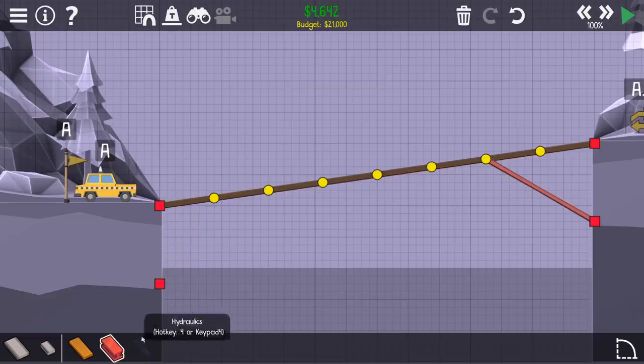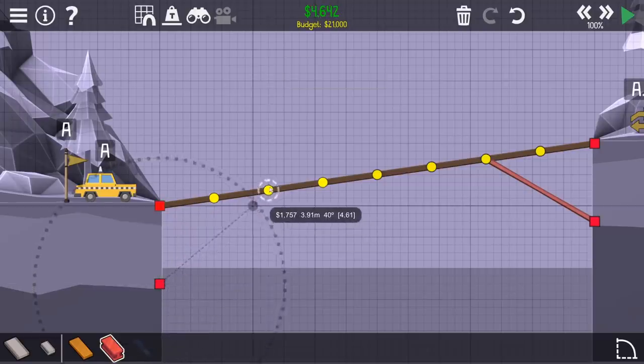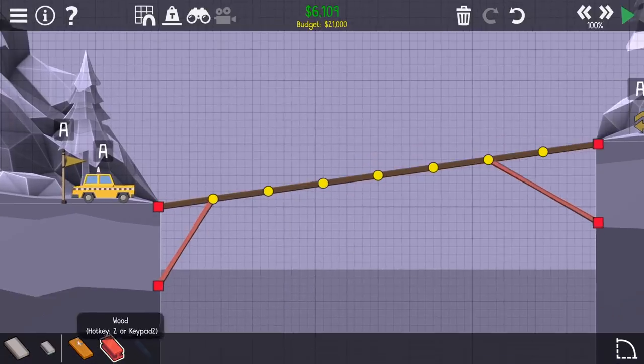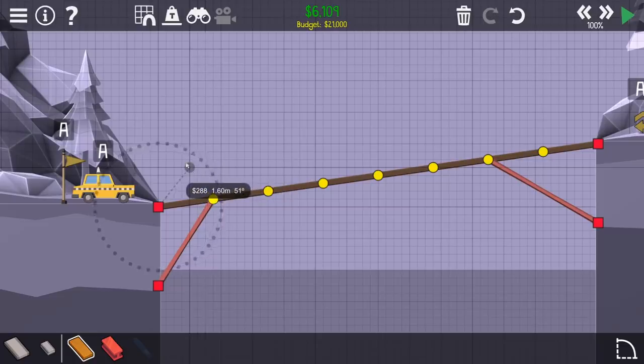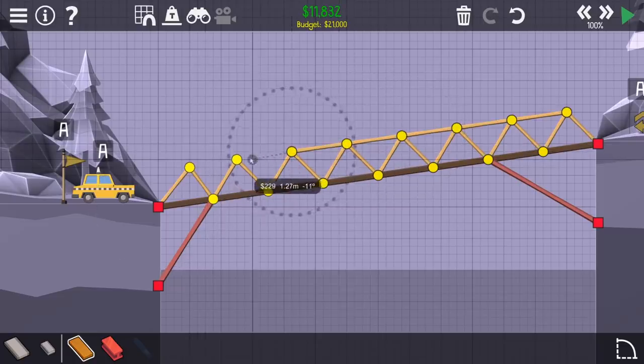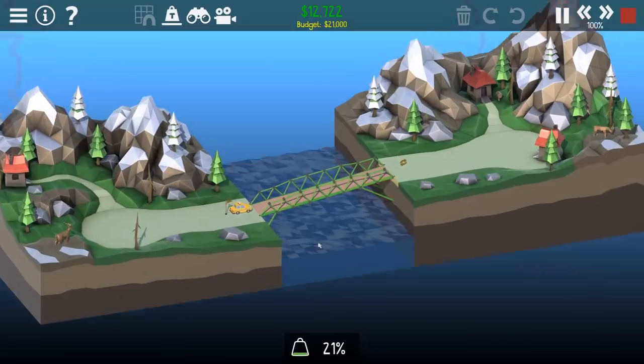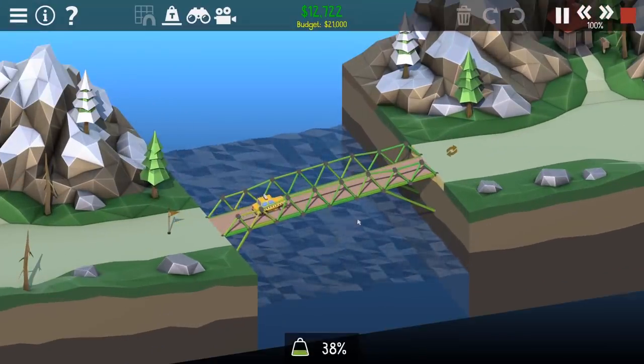Will this beam reach? Oh, this one doesn't reach. Okay, I think this is gonna be pretty easy. So we have a nice simple bridge design - it's a little long - so maybe this piece here needs to come up just a wee bit. Check this - all right, so he's gonna go this way.